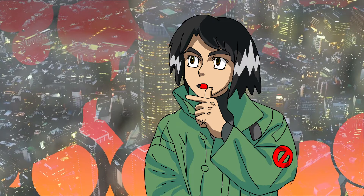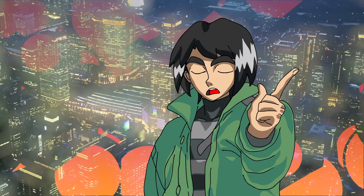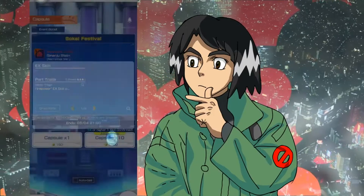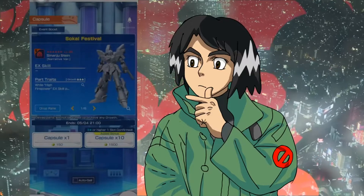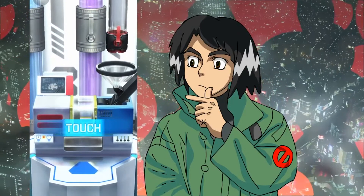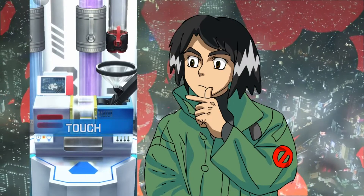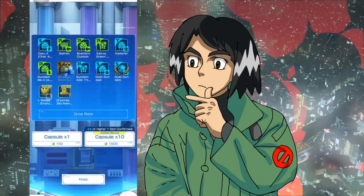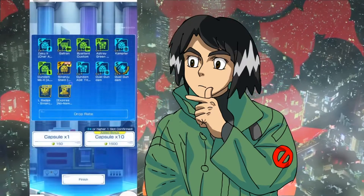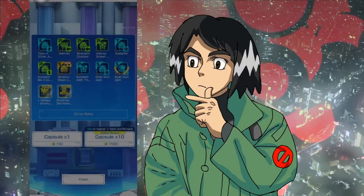I'll come back to the 2.4 update later because that's not the biggest news this week. The big news this week, which a lot of people really want me to cover, is that the Sinanju Stein came out. And after a very long series of lackluster weekly suits, the Sinanju Stein is probably one of the strongest in-game suits we've seen since the Crystal Unicorn a few weeks back. It is literally overpowered as hell and I don't think there's ever been a unit more focused on being a very strong physical shooter.